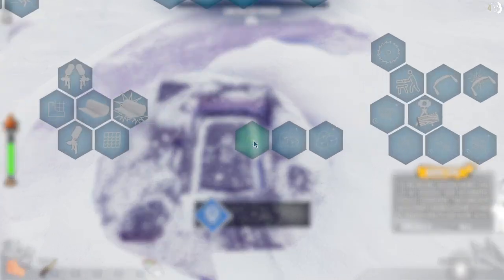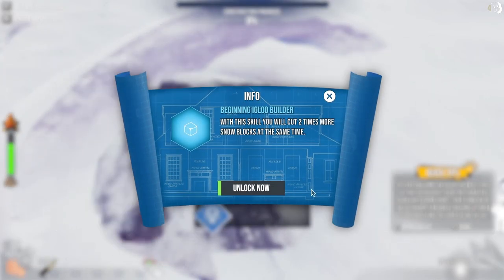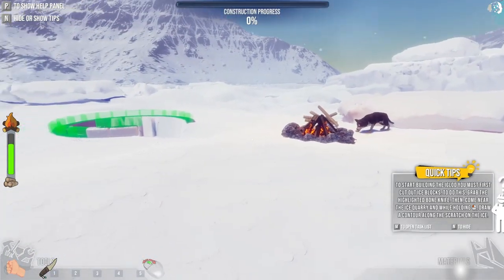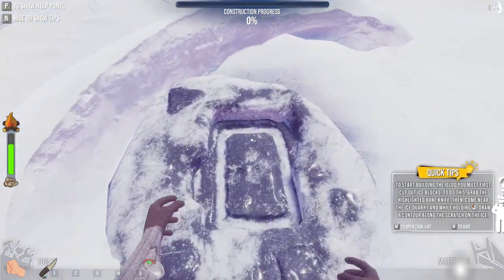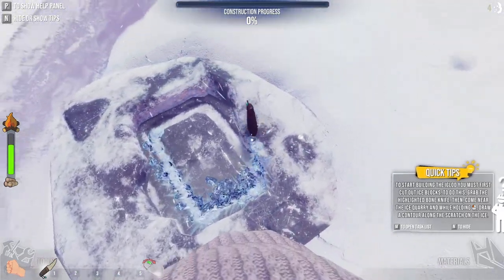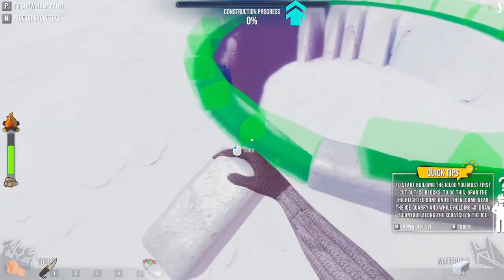Oh, that's interesting — we get two times the blocks. So when you cut, you get two times. Okay, well, that'll help us because this is going to be pretty big. So let's trace it — hey, two blocks, there we go, perfect. And when you press E, it picks up both at once. That's perfect.